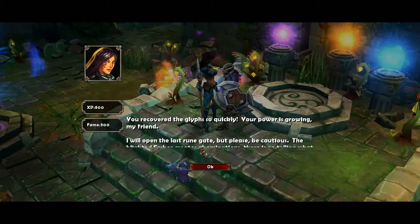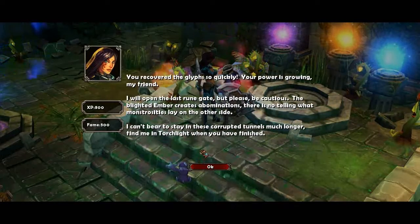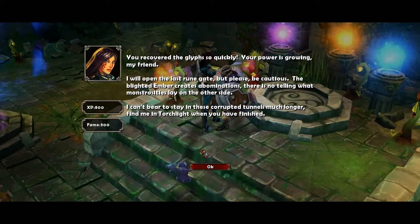You recovered the glyph so quickly. Your power is growing, my friend. I will open the last room gate, but please be cautious. The blighted ember creates abominations. There's no telling what monstrosities lay on the other side. I can't bear to stay in these corrupted tunnels much longer. Find me in Torchlight when you're finished.